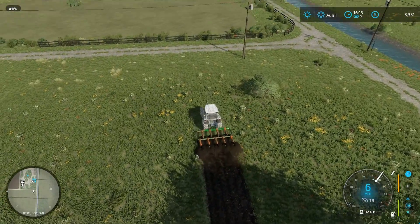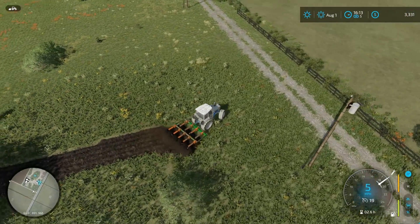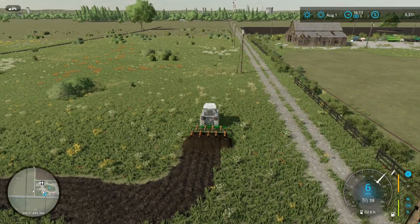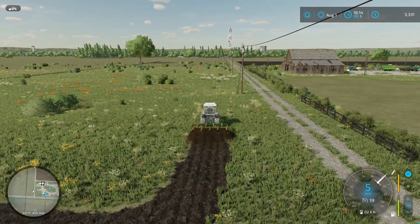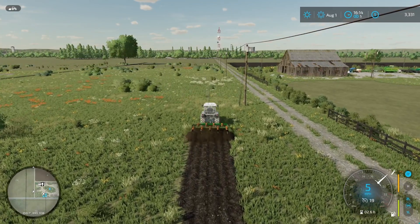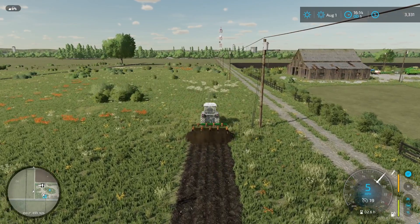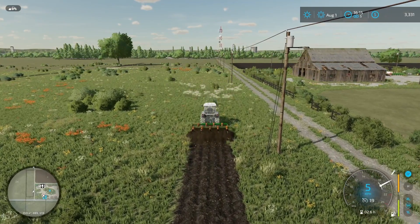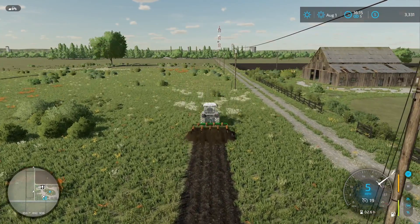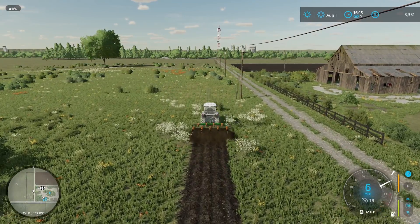We'll stay on this side of the power poles, make a cut there, and follow the power poles up to reconnect the headland. That gives you an idea of how big this field is going to be for grass - I think it's a fair size for starting out. Let me get this all knocked out.